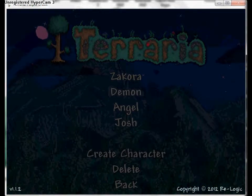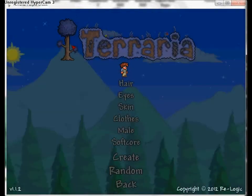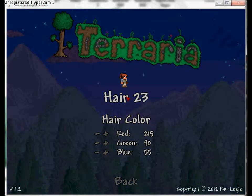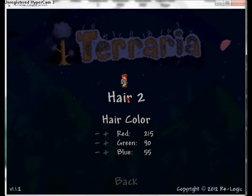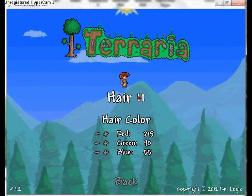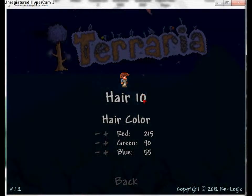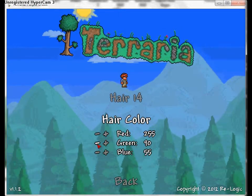Pretty much for any new players you go to single player and create your character first. You go for hair and get to choose what kind of hairstyle you like out of 36 hairstyles. I particularly like number nine or 14 - that's just my preference.